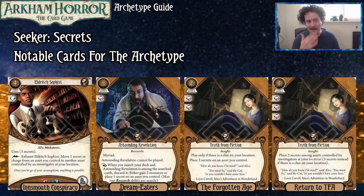Let's show some examples of Secrets cards. We got Eldritch Sophist — a new-ish one from the Innsmouth Conspiracy. He comes into play as an ally, costs four, one heart, three brains. He uses three Secrets and has a Lightning Bolt action: you can exhaust him to move one Secret or charge from an asset you control to another asset controlled by an investigator at your location. He's a bit of a battery since he comes with three Secrets himself.